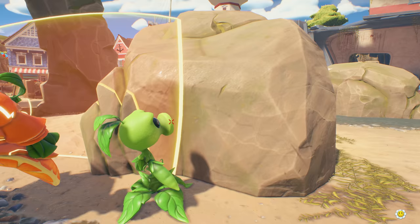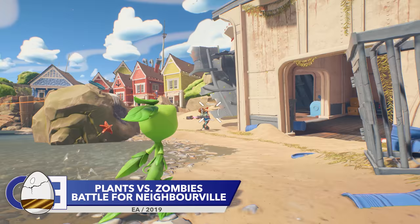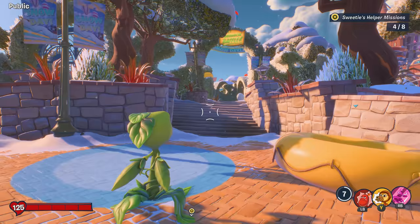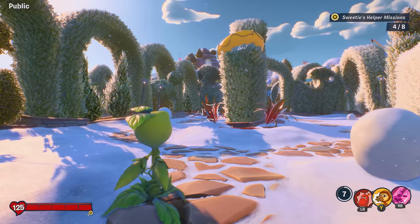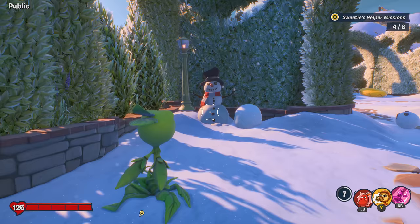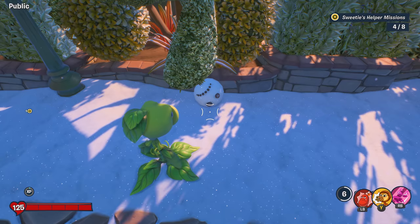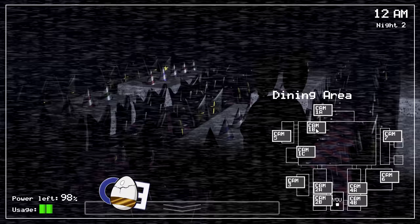Next up is the excellent Plants vs Zombies: Battle for Neighborville, with another detail that aims to make you feel sad — well, sort of. At the time of recording, the Snow Day event is happening in PVZ, which covers everything in snow. Whenever snow hits the ground, you can bet your bottom dollar that a snowman won't be far away, and that's true even in Plants vs Zombies. However, if you aren't a fan of snowmen, you can break them — but they won't be too happy about it. Hitting a snowman in Battle for Neighborville will cause its smile to turn upside down.